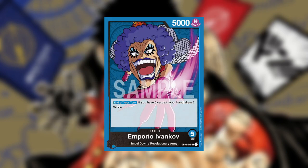For those of you that don't know, Ivankov's Leader skill is just at the end of your turn, if you have zero cards in your hand, you draw two cards. And this is so cool because all of the cards in the deck have you discard cards for strong effects, so they kind of work synergistically with each other.